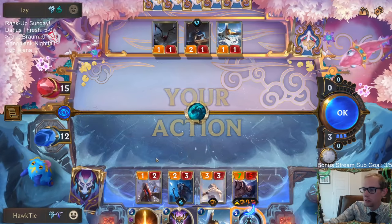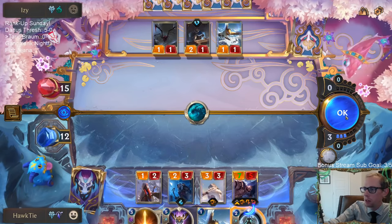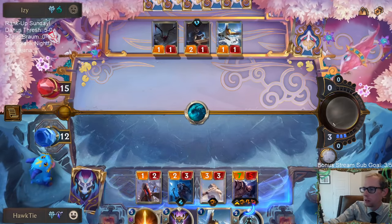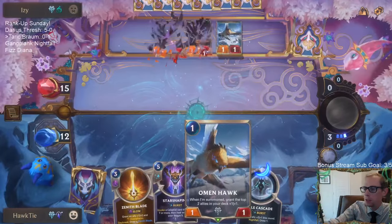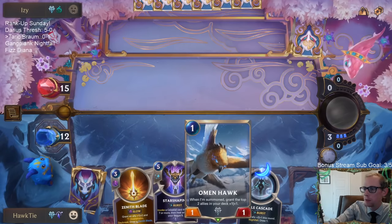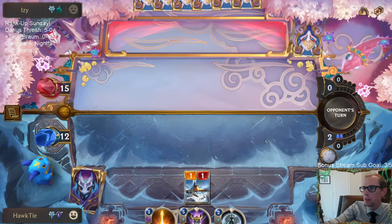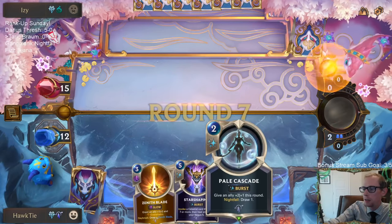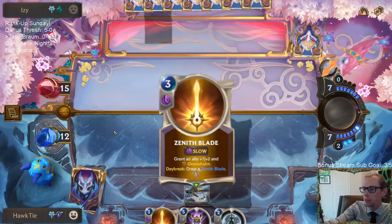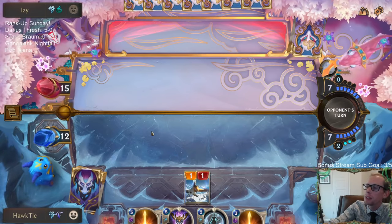Ruination! Do I need to draw? I guess we don't have to draw one right now, but we still buffed up something — plus three, plus three. Omen Hawk will make it plus four, plus four. They have two more cards than I do, but my Pale Cascade can replace itself. Never mind, Zenith Blade will not replace itself.